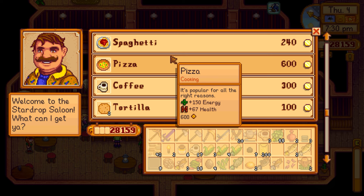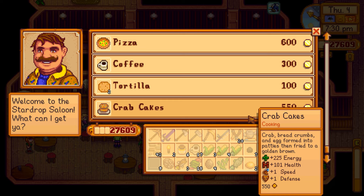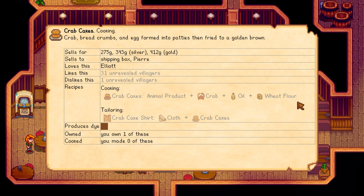Checking if I know the crab cake recipe. The built-in wiki mod shows it requires oil, crab, and wheat flour — but my character doesn't actually know it yet. I'd need the mill to make wheat flour. Checking aged crab roe — 224 gold. Probably going with the spook fish pond setup unless chat has better suggestions.